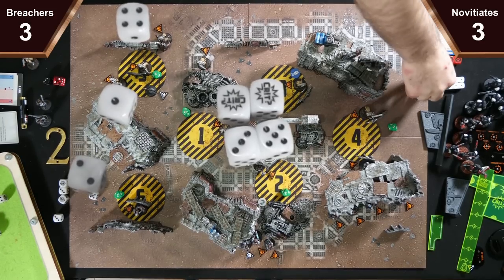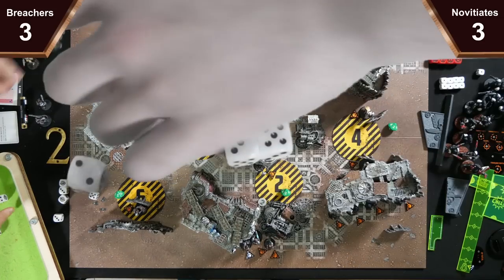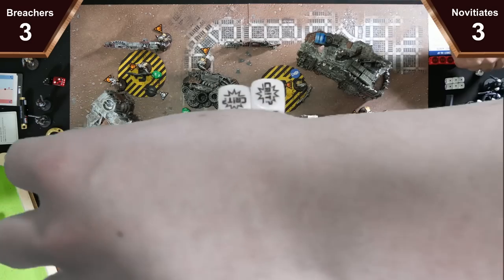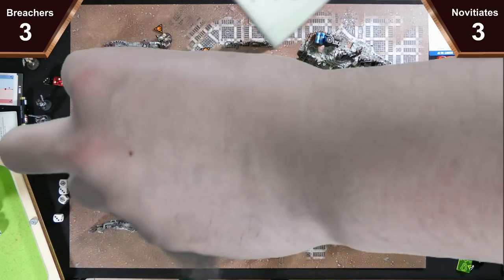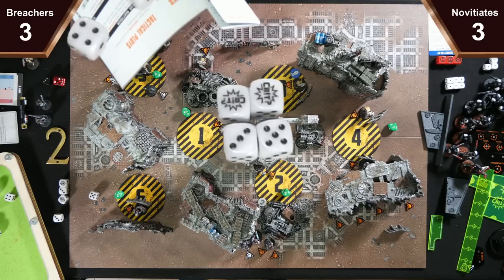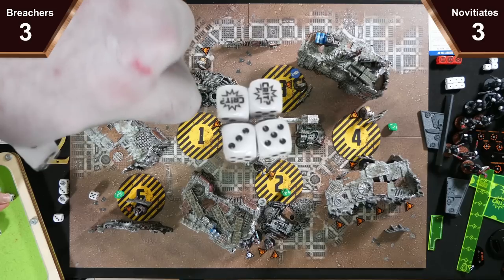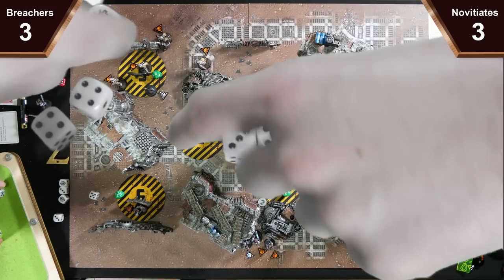I'm going to spend one point to reroll one of the dice — so you do get a save. That blocks a crit. I'll spend two Faith Points to turn the successful save into a crit save. So you block two crits — and then I'll spend a CP to reroll the last failed save into a save. So I get two saves and a crit save, and I only take a single crit.